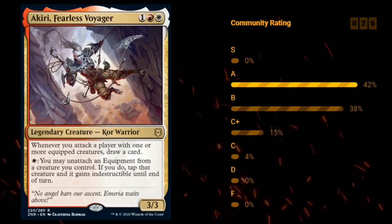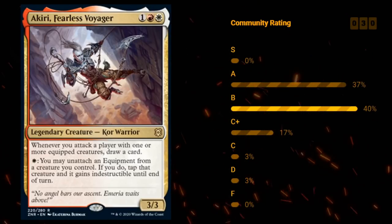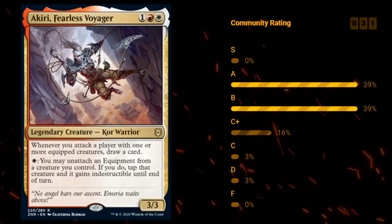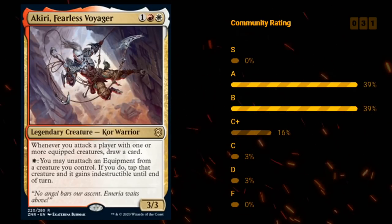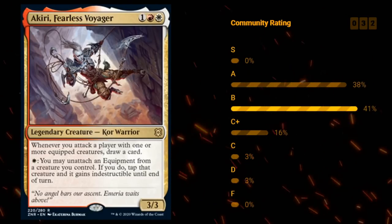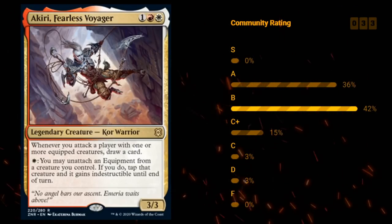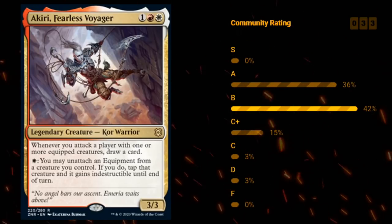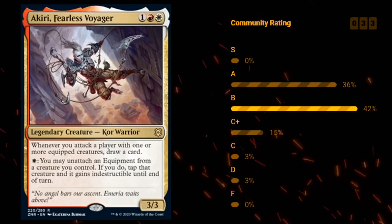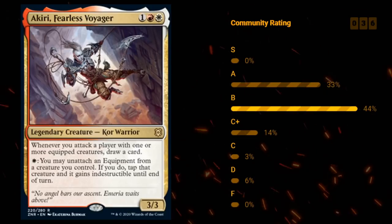C plus cards are still above average — often the best commons in the set, cards you're very rarely going to cut from your limited decks. At C, we've got the major bulk of the cards in each limited set: normal playables you're reasonably happy to include, but might cut if you need space. Then D grade cards usually don't make the deck more often than not — this category also includes sideboard cards that in best of three you might find valuable, but typically won't find their way into the main deck.